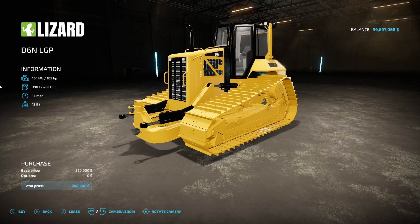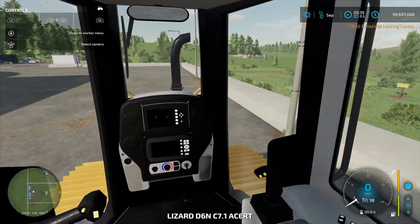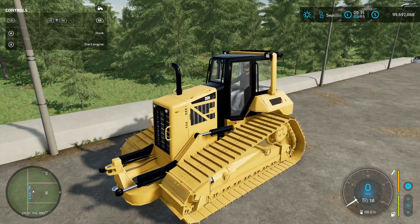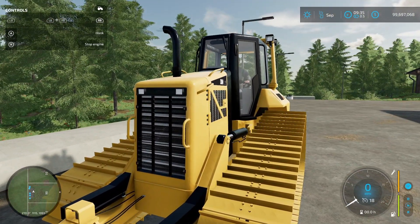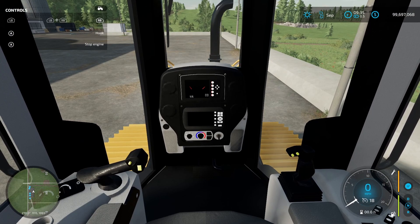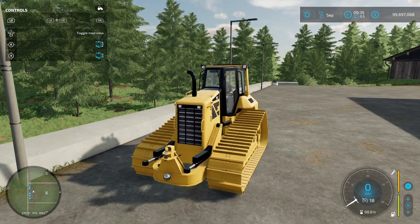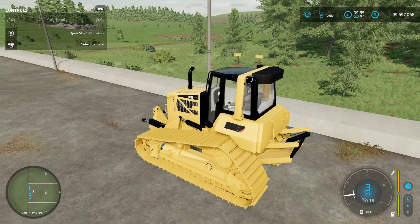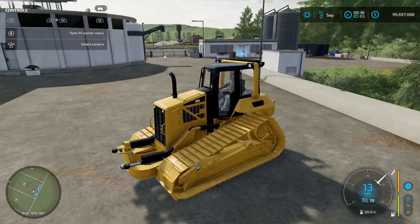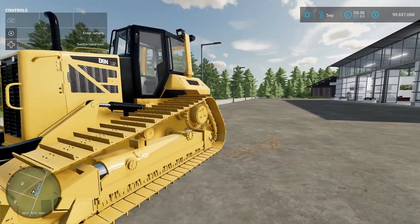Let's go ahead and just take a quick look at this — not really going to show it off much because I don't really use these. Here is the interior. Three sets of lights, no beacons, no turn signals. Top speed is 18-19 miles an hour and it hit it before the end. Good turning radius. So that right there is the D6N LGP. Let me know if you guys play with mods like this.